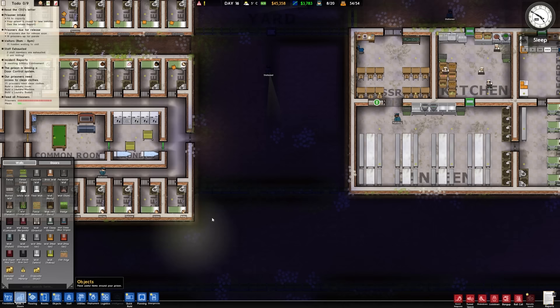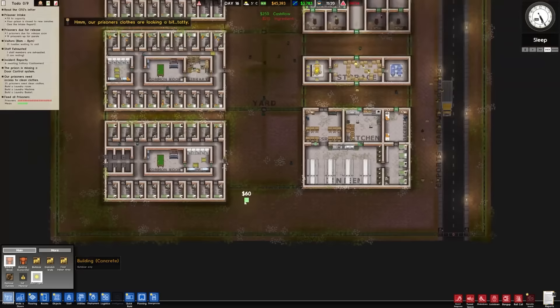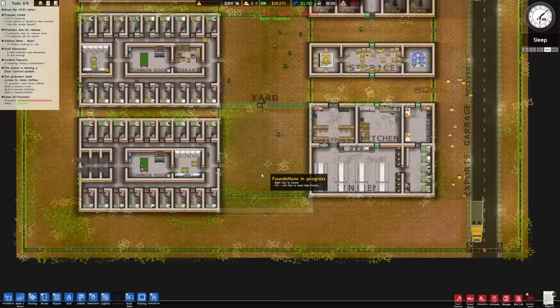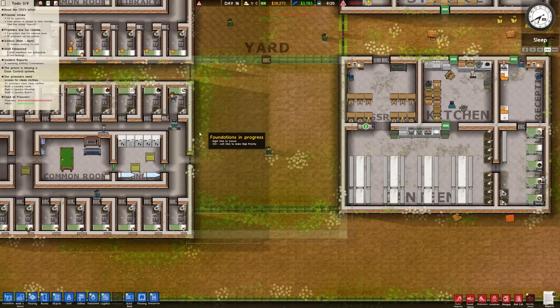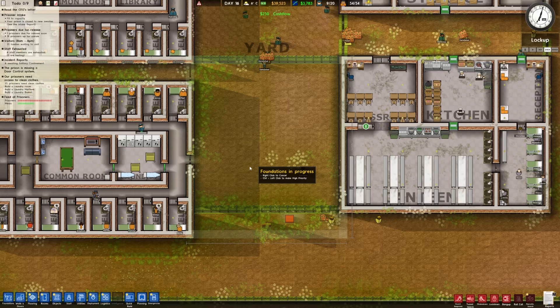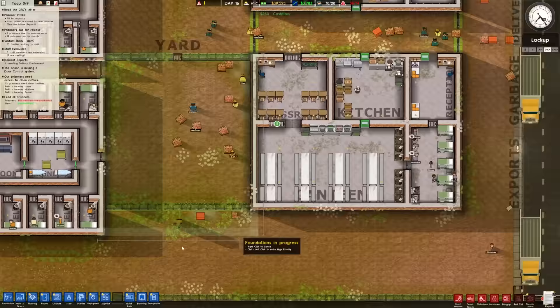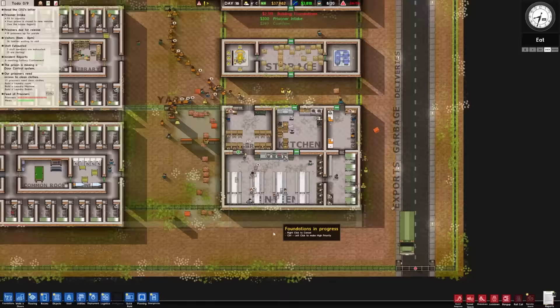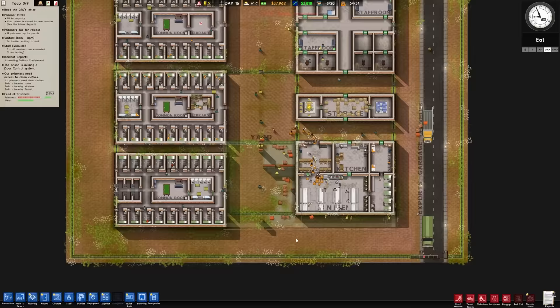Probably the easiest way to dismantle is just going to be to put foundations in place. I believe if I've done this correctly, it should only delete common walls and not anything else over here. Once that's in place, that should be good to go. We'll expand this to match dimensions and everything. They're going to continue to be angry in here until we can fix that.